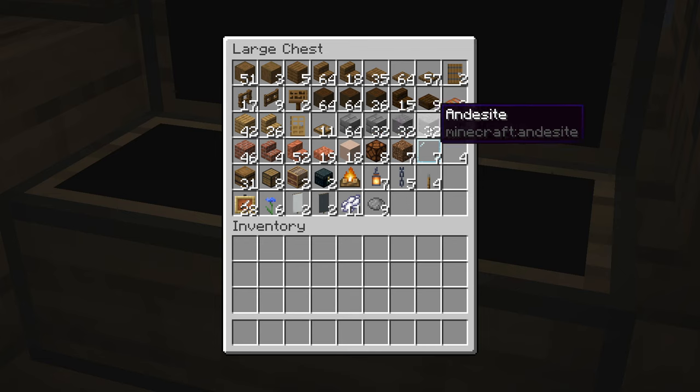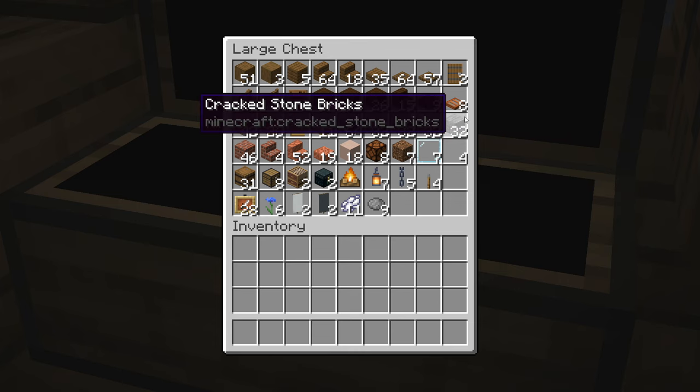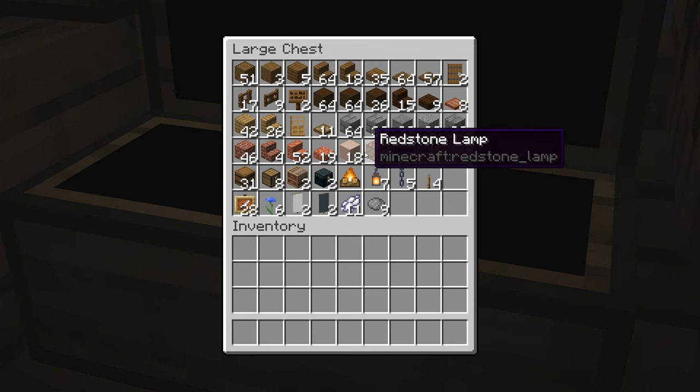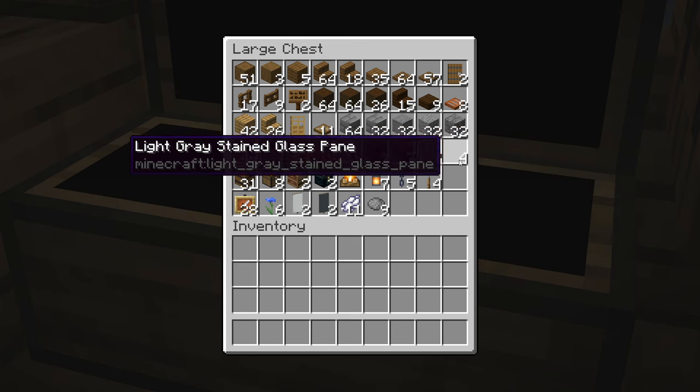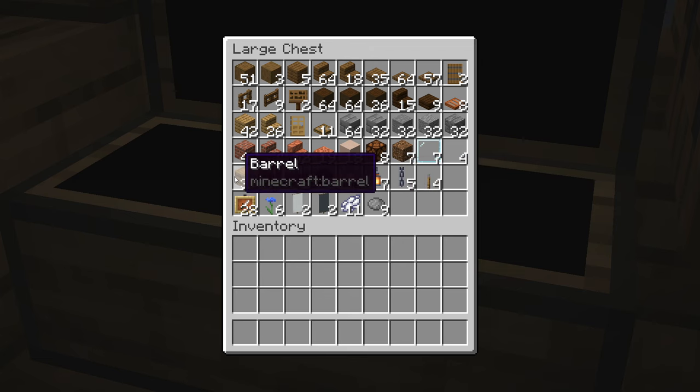Next up we have all of the stone variants that we're going to be using and I'd advise bringing along a stone cutter to cut some of this down into stairs and walls as well. The rest of the blocks here are really just miscellaneous items for the rest of the build, so I'll do a quick scroll over all of these just in case you're not sure what some of them are.